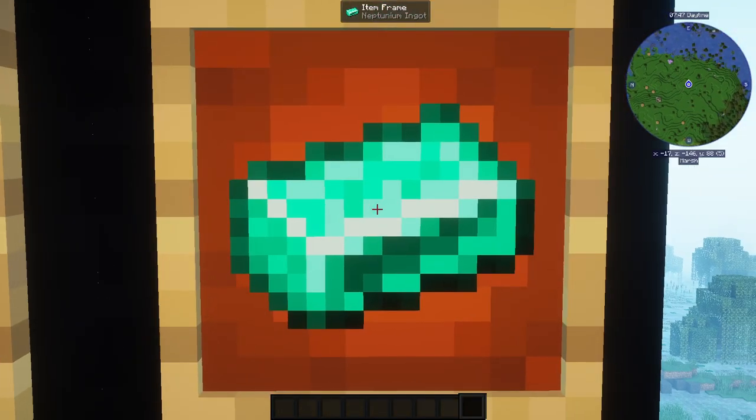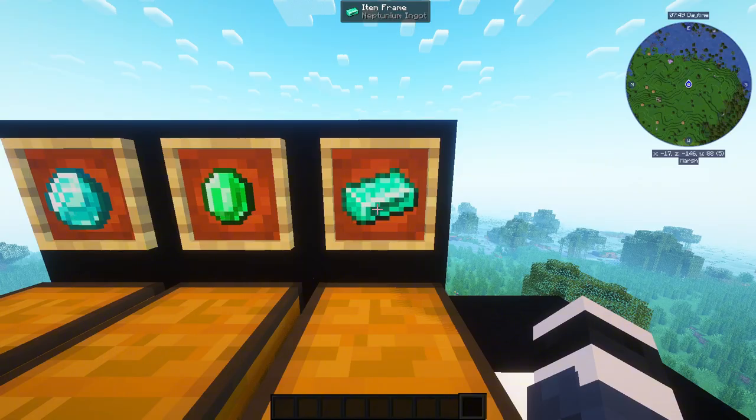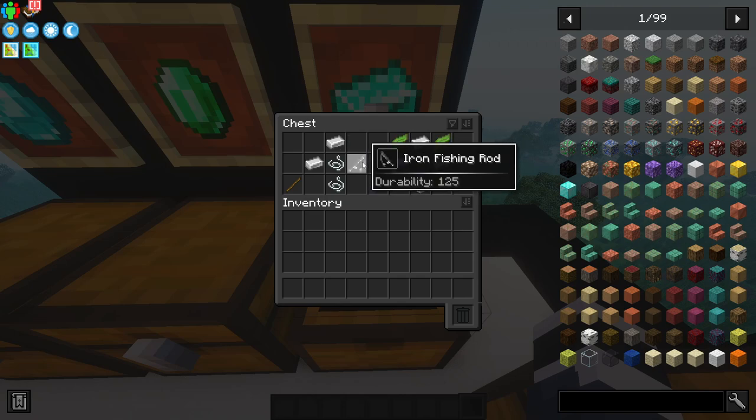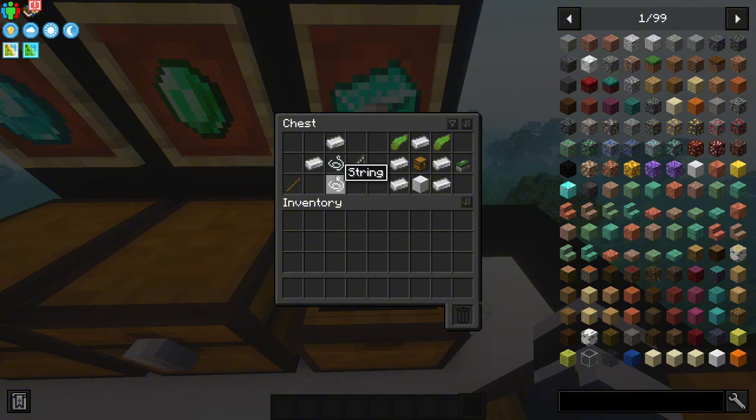To obtain a Neptunium Ingot you need a few items. First, you need a custom fishing rod — iron, gold, diamond, and so on. To craft one, you need a stick, two iron ingots, and two string to get an iron rod.